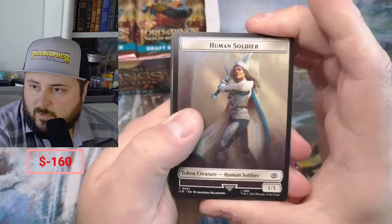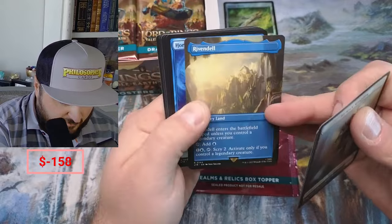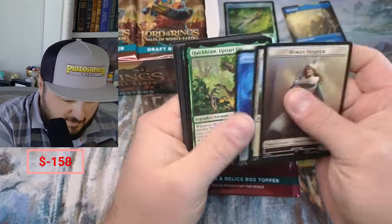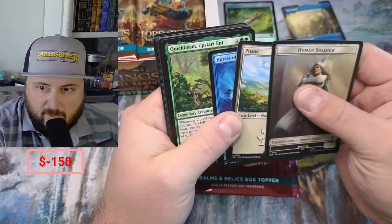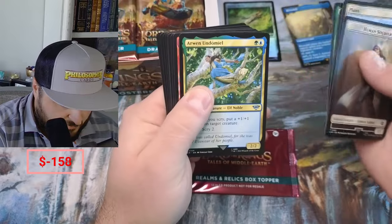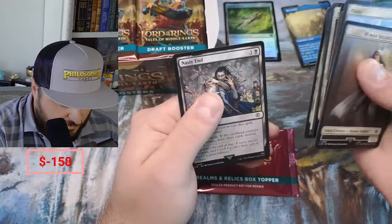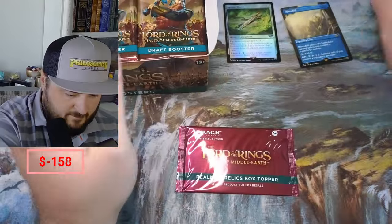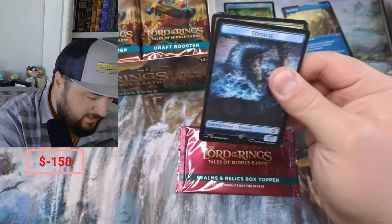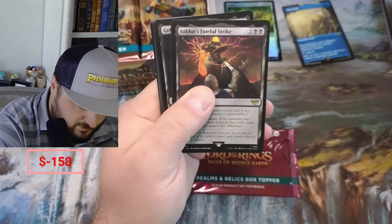There are some cards I still need to complete a set. We got Barrel Blade, okay. Rivendell — very nice, borderless Rivendell. Horses. I'm going to try to separate some things by what's actually going to move versus maybe some bulk on the side. Easterling — nasty. Rivendell — not a bad little hit, a couple bucks. Tentacle. We got the Fateful Strike.